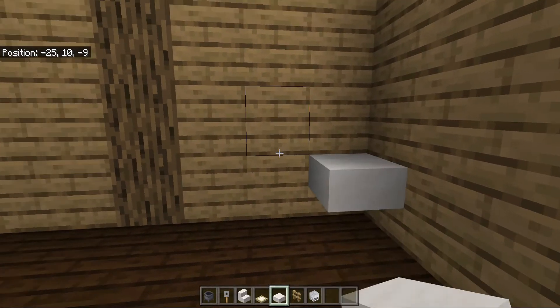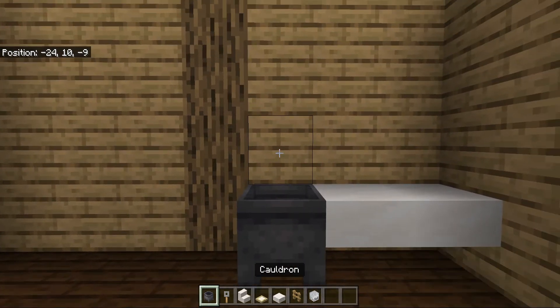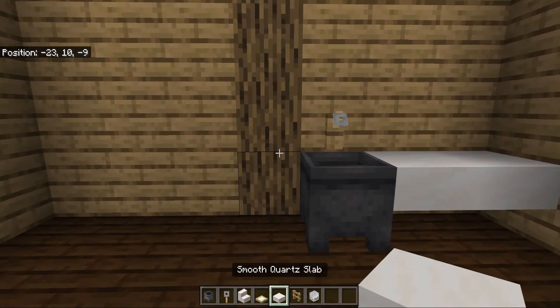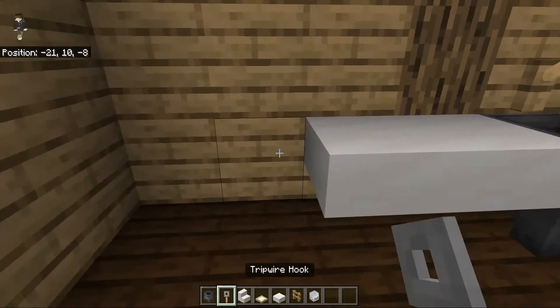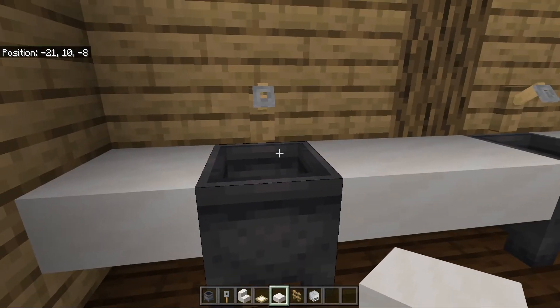For our counter we are going to place two smooth quartz slabs, a cauldron with a tripwire hook above it, two more slabs, another cauldron with a tripwire hook, and then one slab at the end. We're going to fill the cauldrons with water.